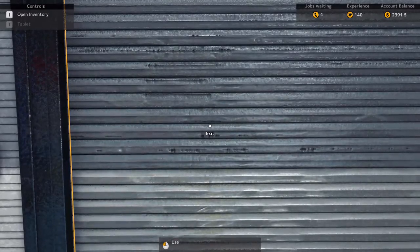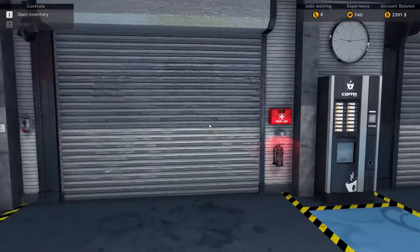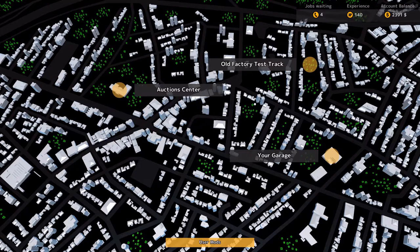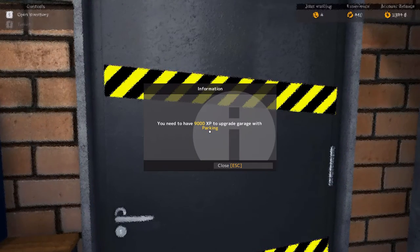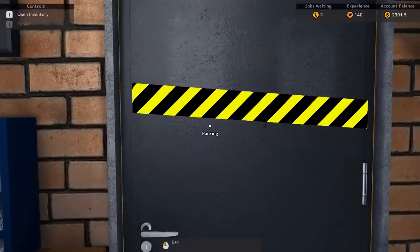In terms of the exit, I don't know if that leaves the game or what. Let's try it. We've got an auction center, our garage, and the old factory test track. So we'll just go back to the garage. That's good to know. We can upgrade the garage with parking, but we can't go through there quite yet.